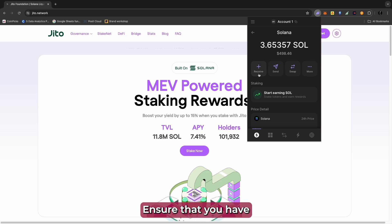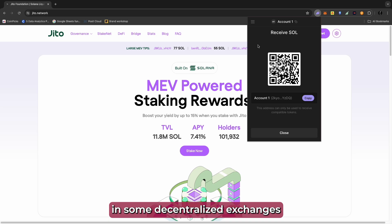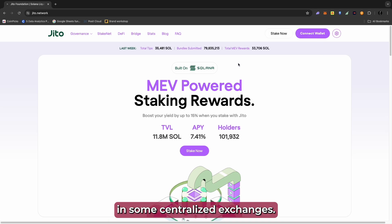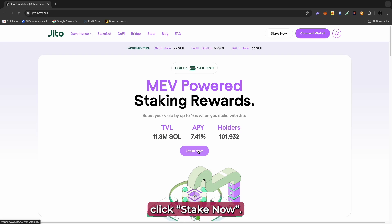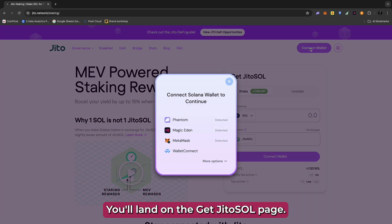Ensure that you have Solana in that wallet. If you don't, you can exchange for it on some decentralized exchanges or purchase it on some centralized exchanges. Once you have Solana in your wallet, click stake now. You'll land on the get JITO SOL page.